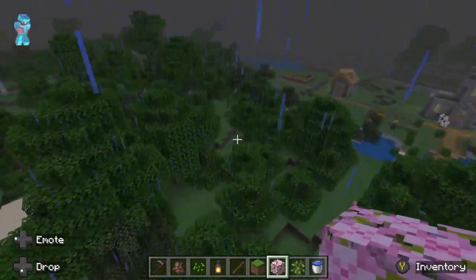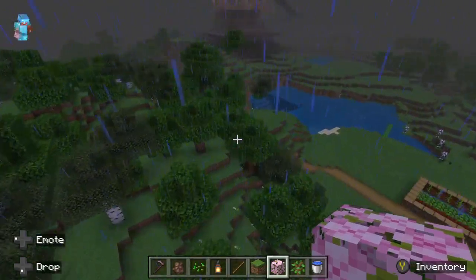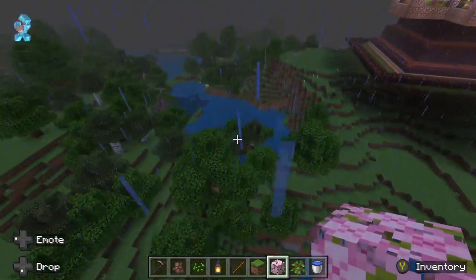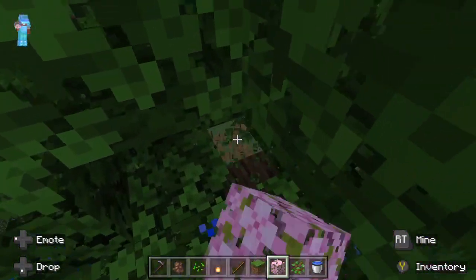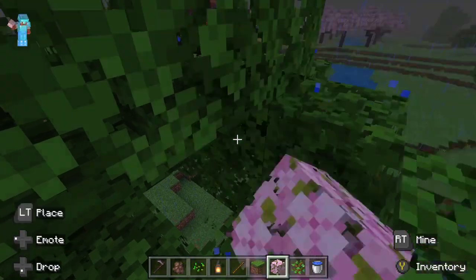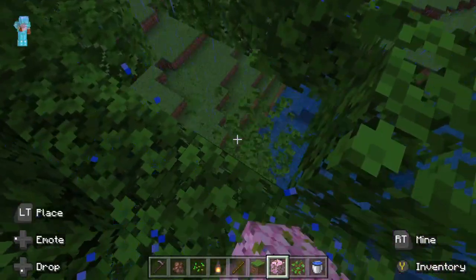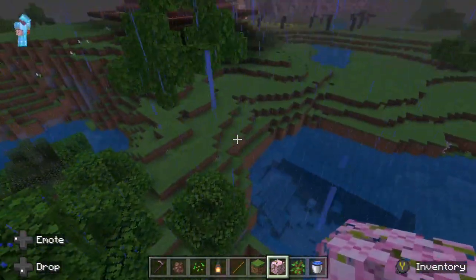Definitely a lot of possibilities for this land, and it'll take me a while to clear it to get it to where I want it to be. Some of these trees — if the wood's still attached they're not going to go away, but if you can get rid of the wood, then the branches will just fade away.